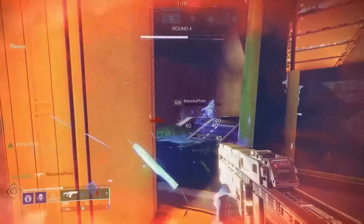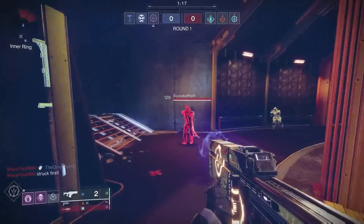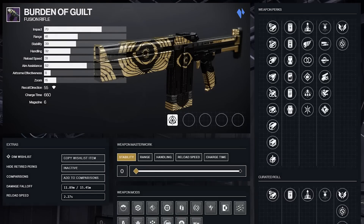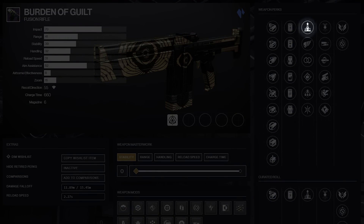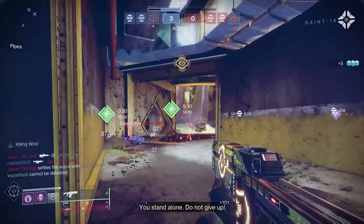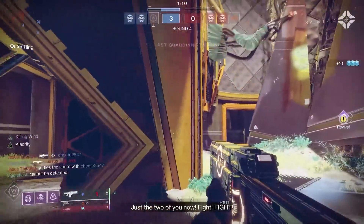Adaptive frames at base need 6 bolts to kill higher resilience guardians, but High Impact Reserves keeps my bolts killing almost all higher resilience levels with only 5 bolts. It also helps with damage falloff, letting me get 6 or 7 bolt kills past the damage falloff at further ranges. Then when Killing Wind and Alacrity are both active, I'm boosted up to 94 range and 87 aim assist once I add in the fusion targeting mods. I cannot recommend this fusion rifle enough.